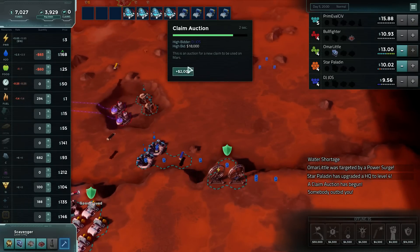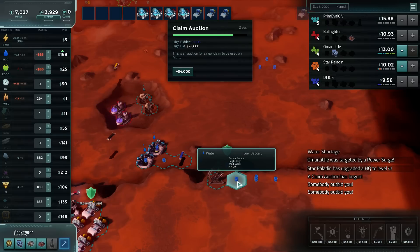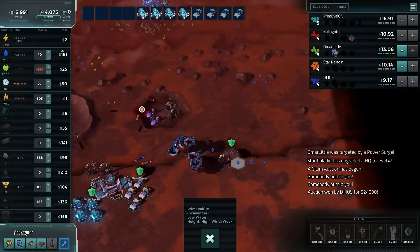Eighteen thousand. Twenty thousand. And with power being so cheap, let's switch that up for water as well. There we go — all of the water pumps.